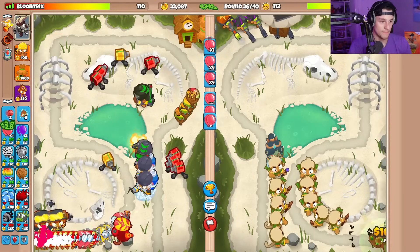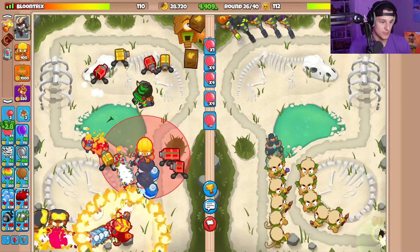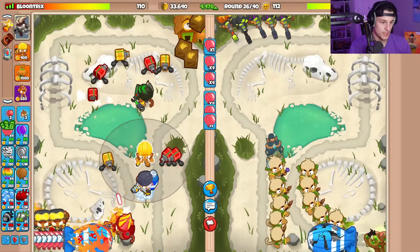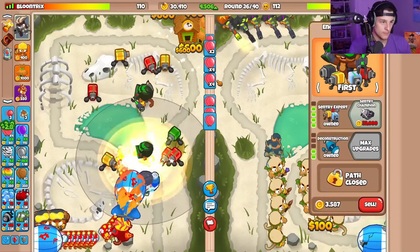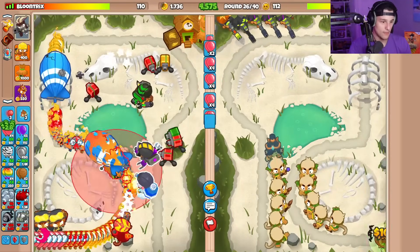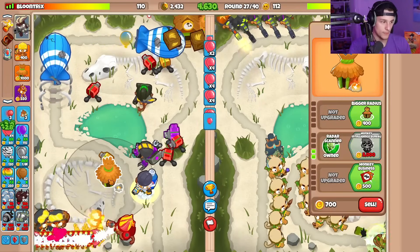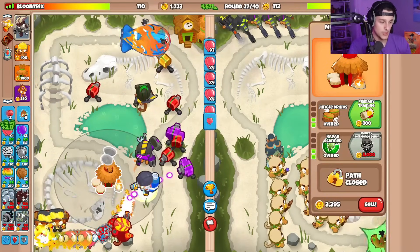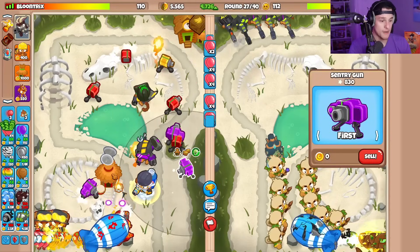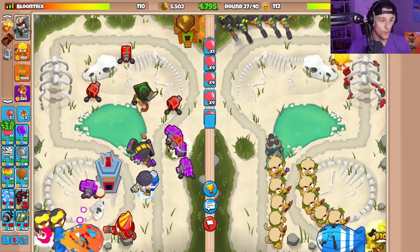Round 26 is here. Pop those all down for me. I'm gonna sell you. Go for the Sentry Champion. All right, beautiful. At this point I probably should just go for a village here to buff the Sentry Champion, especially with the Jungle Drums. Sentry Champion and Sentry Guns cannot pop purple balloons, so I'm also going to go for an MIB Village to further buff it. I think the next best thing for us to go for is gonna have to be the Overclock.